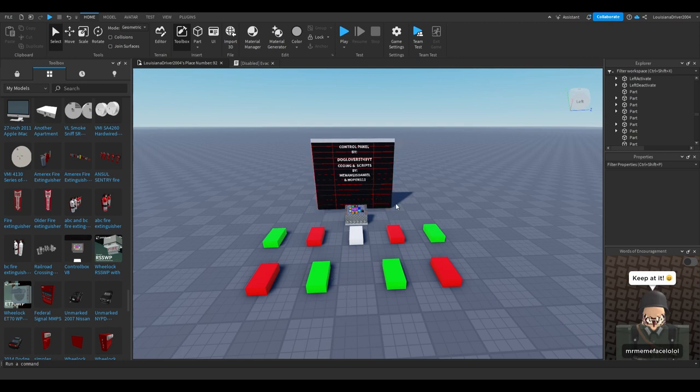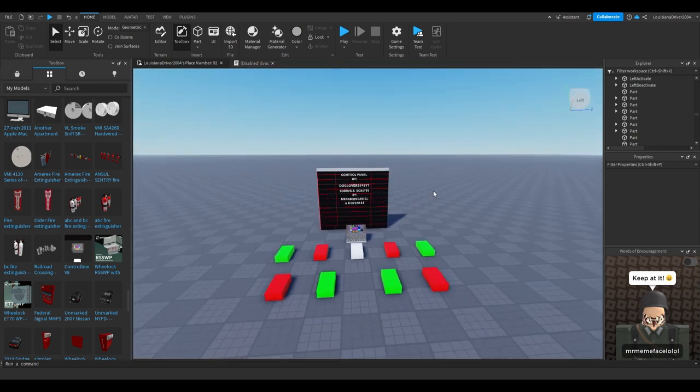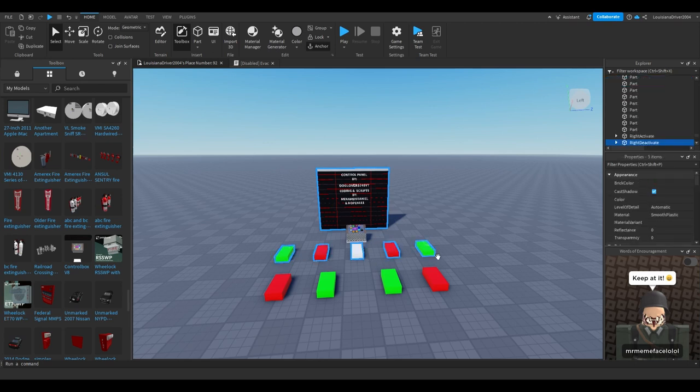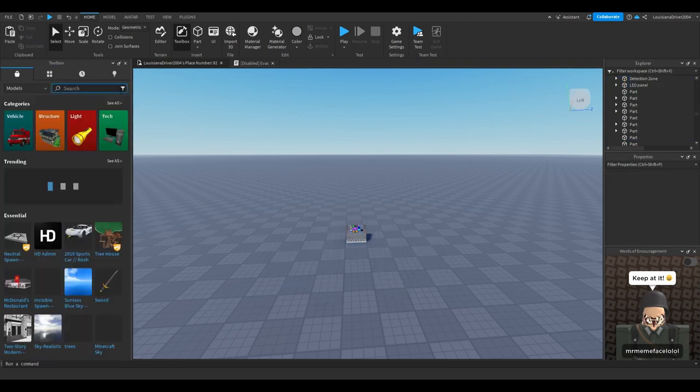First, what you want to do is find a decent controller box. You want to find controller box components like this — this comes with the controller box as well. This is for other stuff I'm not going to get into today. So now that we have a controller box, we're going to take it and get rid of the parts we don't need for these crossings.